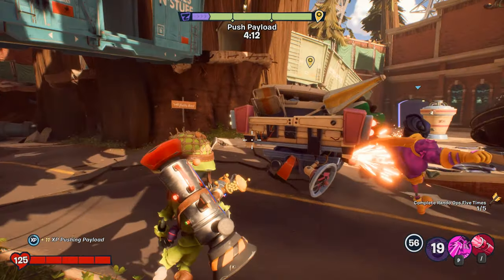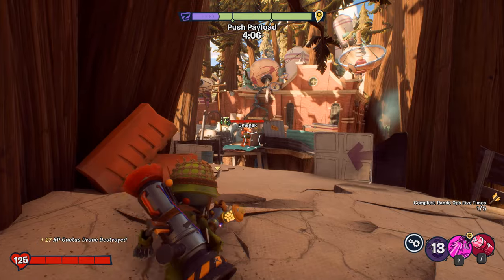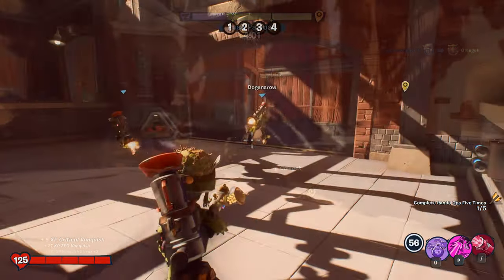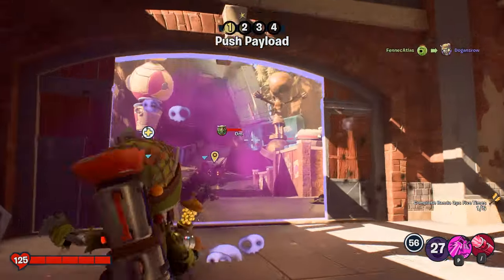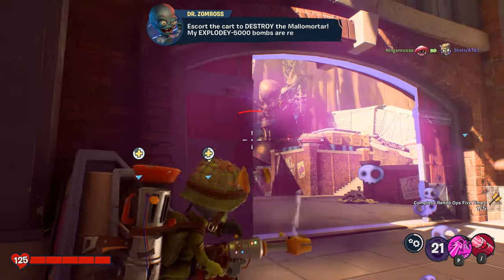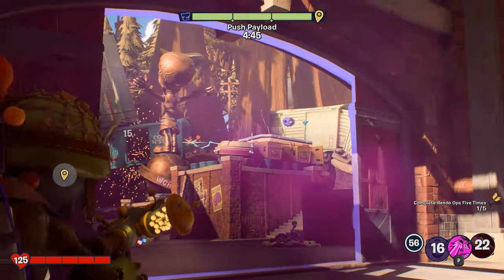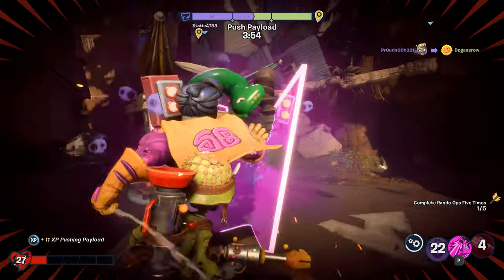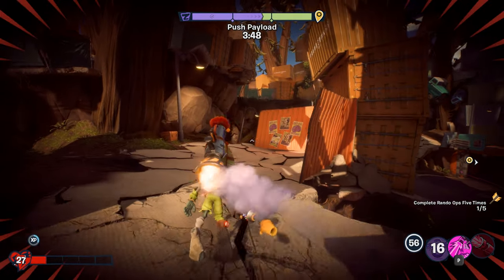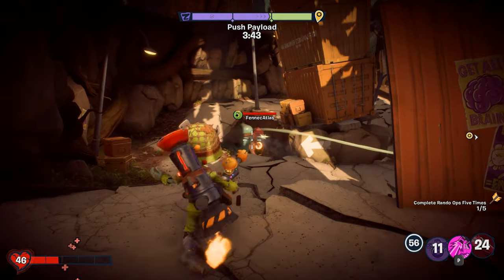Moving on to the ZPG ability, tip number six is about using the ZPG as a sniper. One of the most interesting things with this ability is that although it is a rocket, it actually has ridiculously good accuracy, meaning you can use it as a long-ranged weapon — it is very satisfying to get a vanquish from across the map with this ability. One thing to note is that the rocket's travel time is pretty slow and enemies can dodge it if they see it coming. The trick is to fire it from an unsuspecting angle so that by the time they see it, it is already too late. When you rank up Foot Soldier, you will eventually unlock the Propellant perk, which increases the rocket projectile speed.